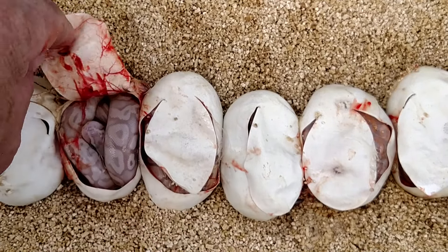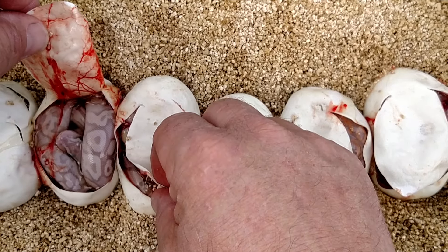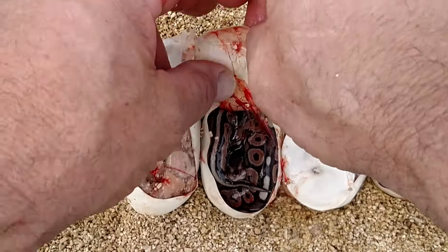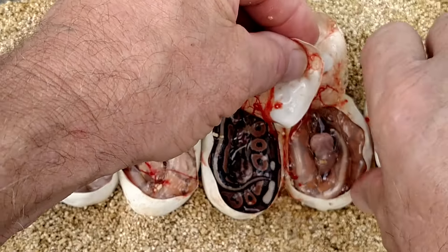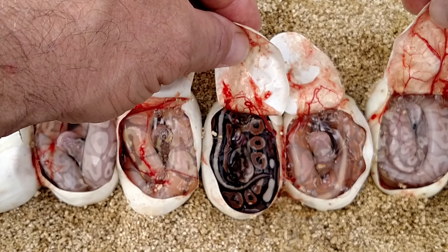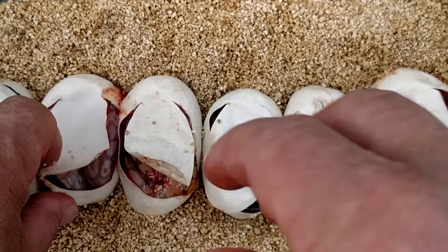I'm going to go through what I think they are and we'll see after they come out of the egg. So if I was to call it: this guy over here — normal. I'm going to say banana pewter, pastel banana, cinnamon, cinnamon banana, and banana pewter again. We'll see when they're out of the egg. Not exactly sure when the next cut is, but it won't be long.